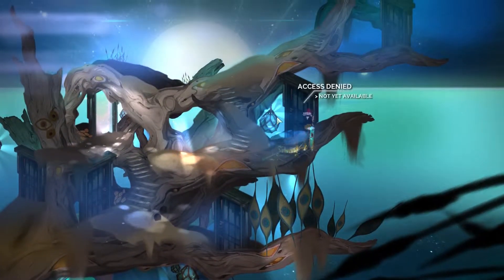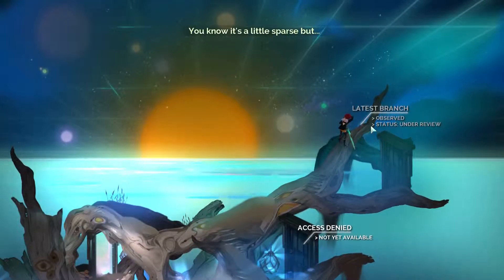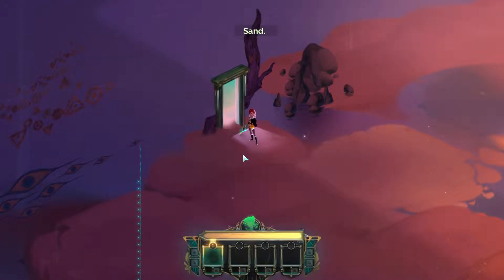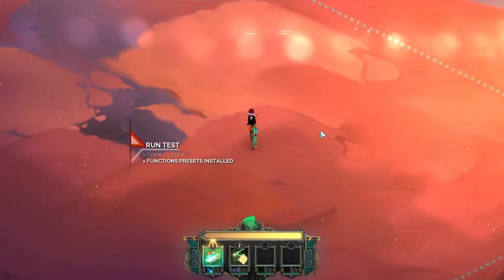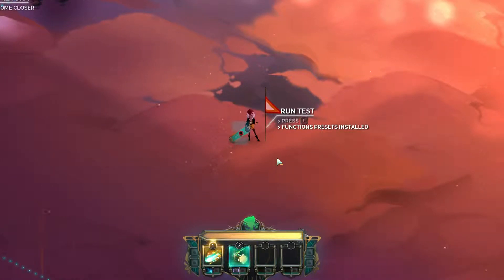Speed test one of six. This is going to do the same sort of deal as Bastion — with the test and you get functions or whatever. All we can do is our first speed test. Run test. Functions presets installed. I only have two functions. I don't even know what this one does. Oh, bounce. I'm not entirely sure what it does. I think I was supposed to select — you can take either bounce or mask. I went with mask and I'm kind of regretting that now. I don't know how bounce works.